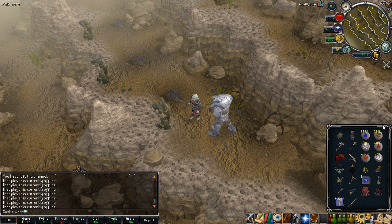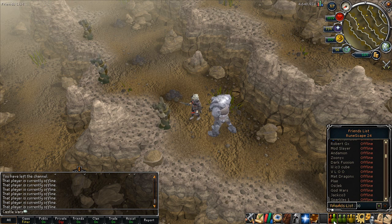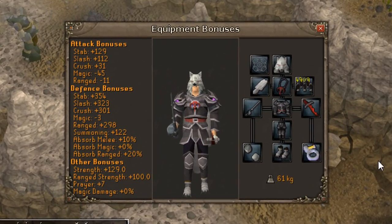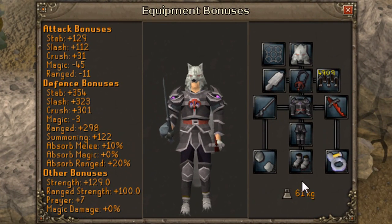A while ago they changed the inventory interface to be sort of a grayish, blueish, more metallic look, and today they've added that to a lot of the other interfaces, most notably the worn inventory. It's a little bit dark but I think it looks pretty nice. I hope they lighten it a little bit.